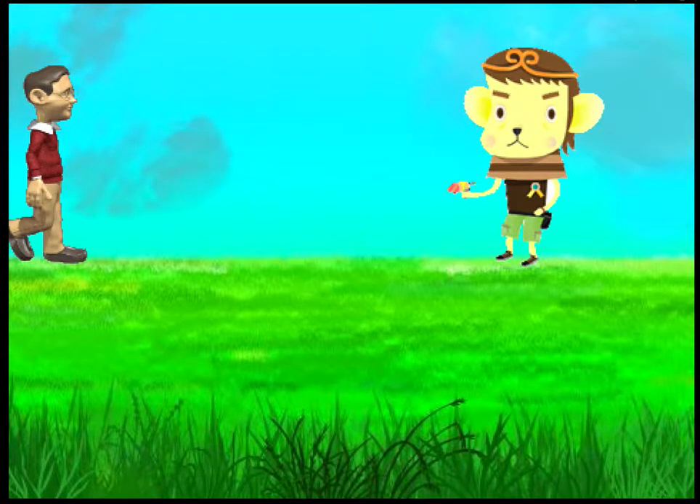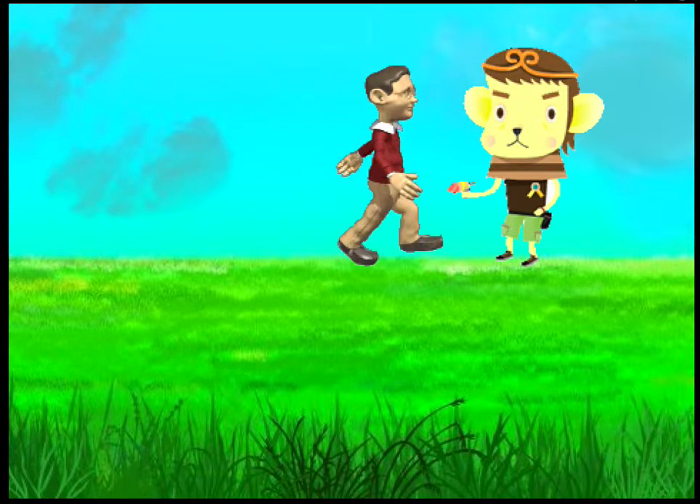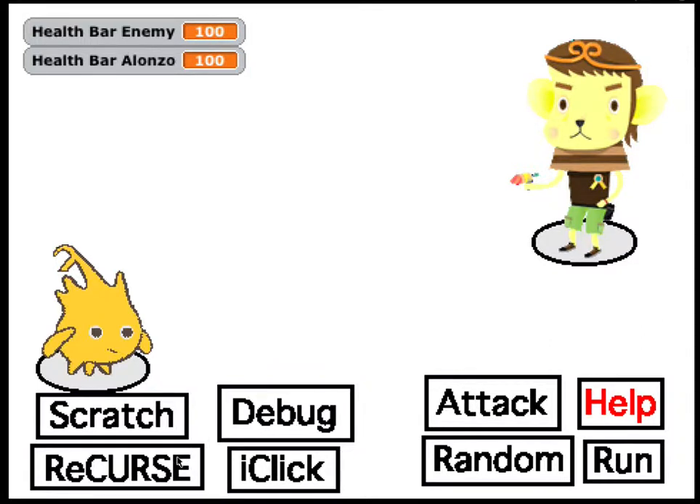And after you win a battle, you learn a lesson. So let's click the right key, move over to Max. Moving with Dan Garcia, and we just initiated the battle. So let's click Attack, and let's use Recurse as our first attack.